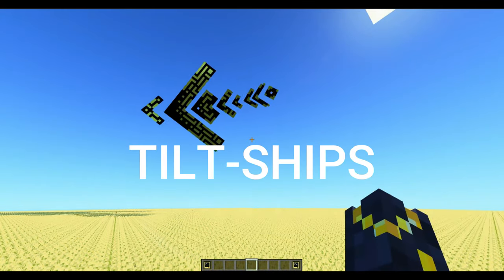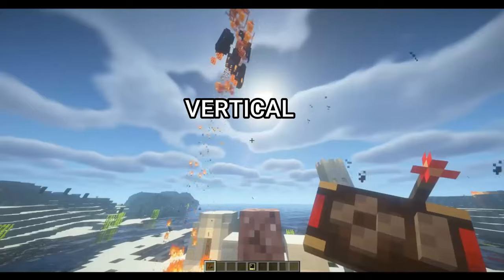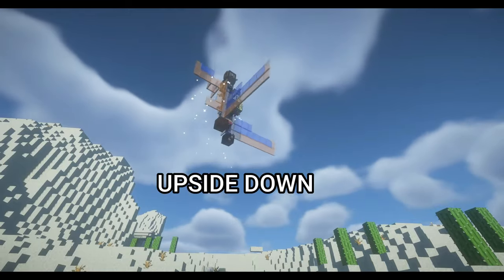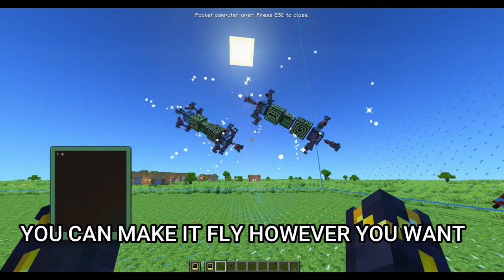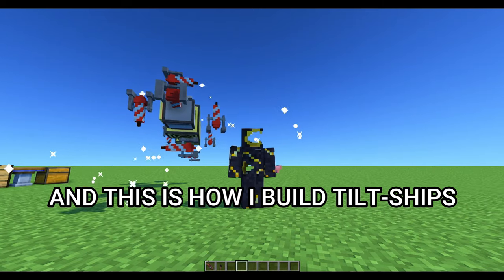Tilt Ships — just like your regular ships but with omnidirectionality. Vertical, sideways, upside down — if you can build it right, you can make it fly however you want. I am Phobos, and this is how I build Tilt Ships.